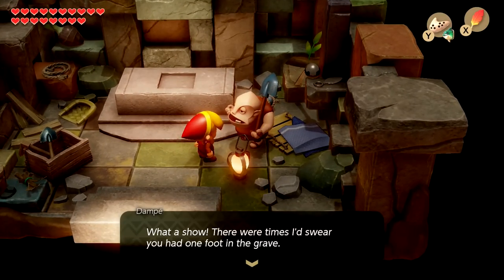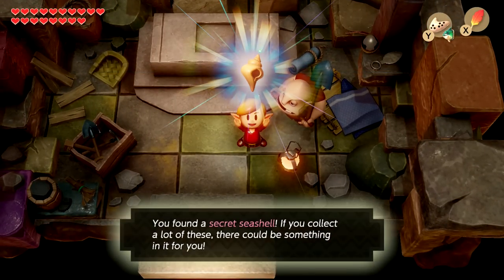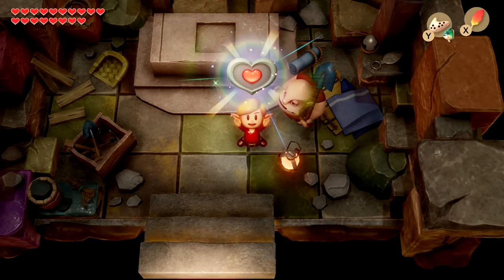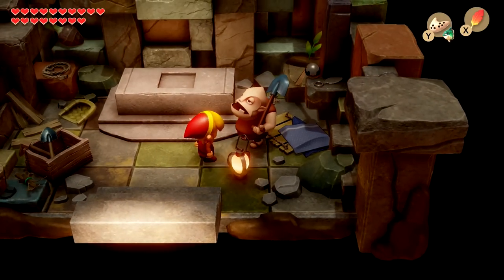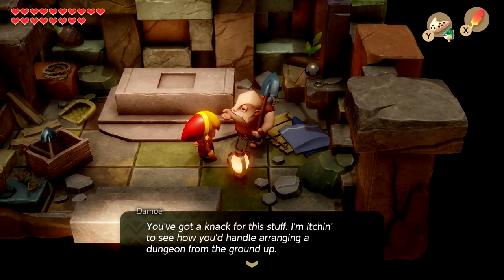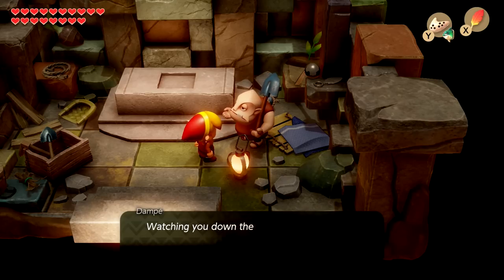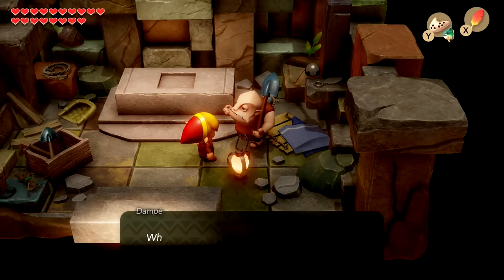Dampé gives his usual 'What a show' speech and we get our reward — a secret seashell, which is the final one in the game! 'You found a secret seashell. If you collect a lot of these, there could be something in it for you.' We also get a piece of heart. Very cool. By the end of today's episode, the goal is to have all the seashells and all the heart pieces from Dampé.